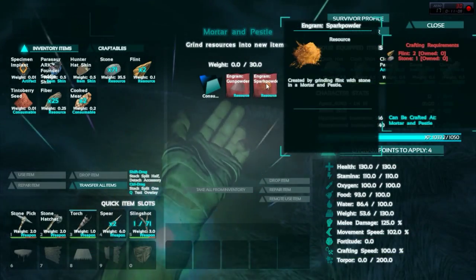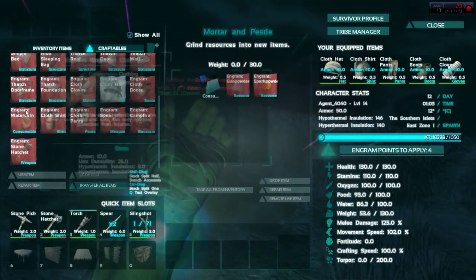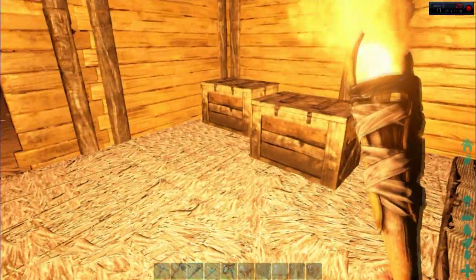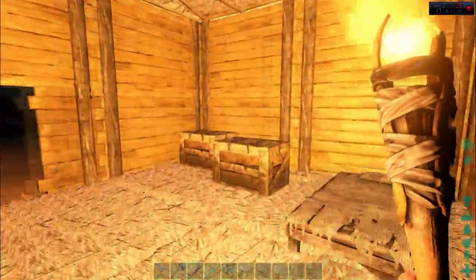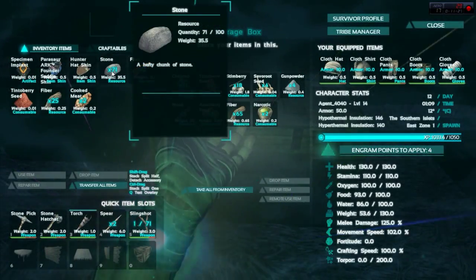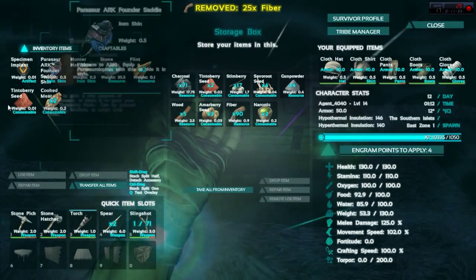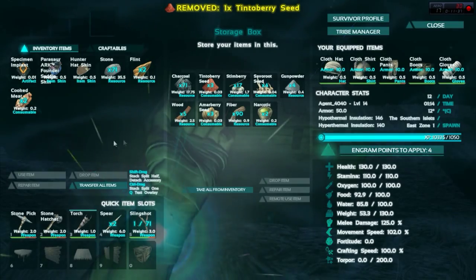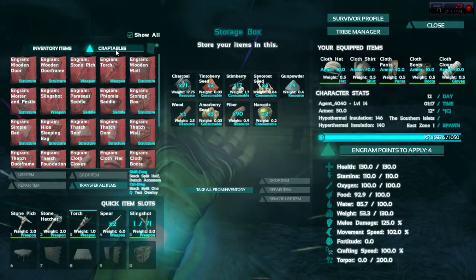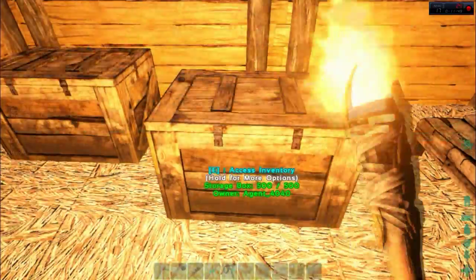Gunpowder and sparkpowder are some of my engrams — they don't show up in here because they're nothing to do with being able to personally make them. I'm going to level up soon anyway. I've got my bed. I die quite a lot so I need to think about what I'm carrying. I'll keep stone because stone's easy to get. I've got four gunpowder, but I don't have metal or other materials to physically make the gunpowder-based weapons.